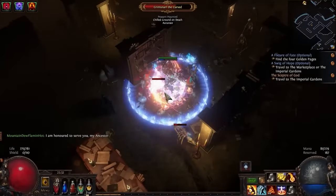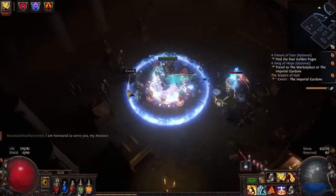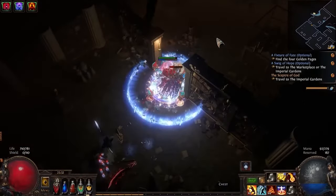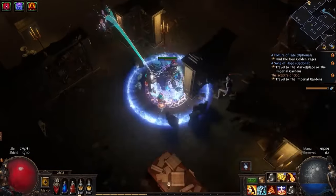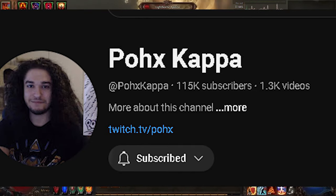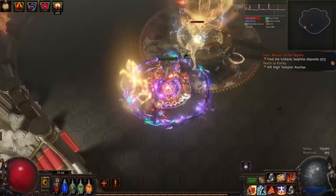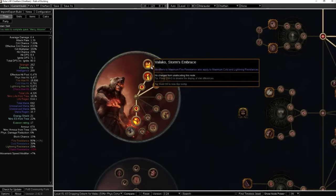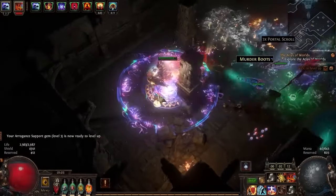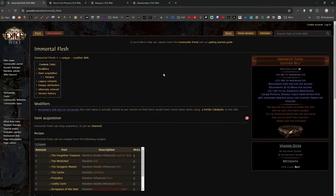For the next build I'm going back to an oldie but a goodie — Righteous Fire, a build I've played many times. For this build we go to the god of Righteous Fire himself, Pox Kappa, whose video link will be in the description. This is a fun build, an easy build — it's literally a one or two button playstyle and so much fun. I keep going back to it. If you want to know anything and everything about Righteous Fire, Pox is your guy. He has a website dedicated to Righteous Fire — this is what he plays and what he knows.